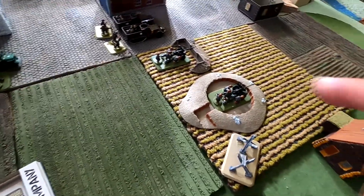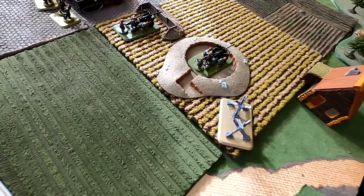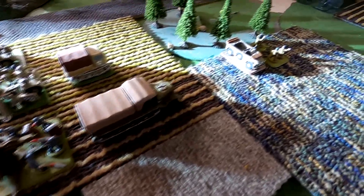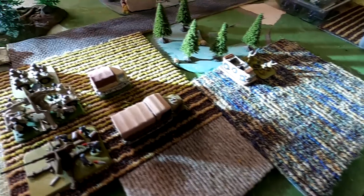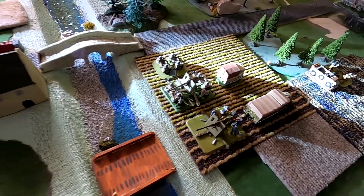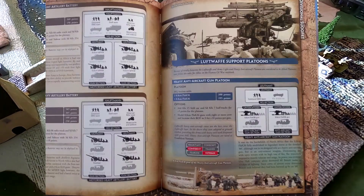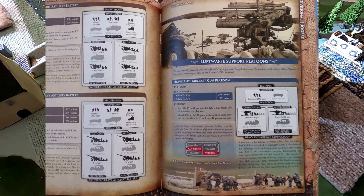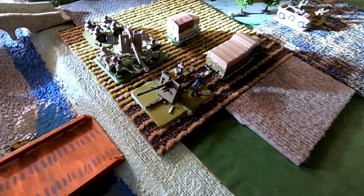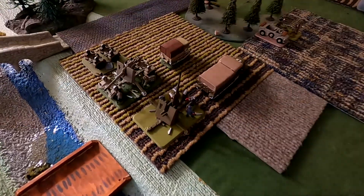These guns look small but they're pretty powerful — they can take out a Tiger from the side. I only put two guns but you can double it up if you want. Each one has a tractor to go with it; they're somewhat movable, though the way you build some models can limit that.